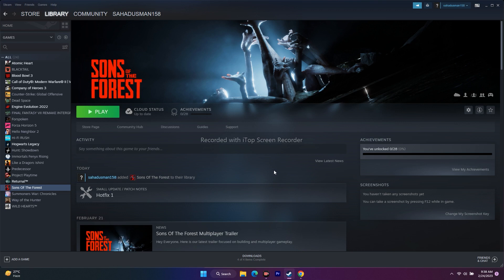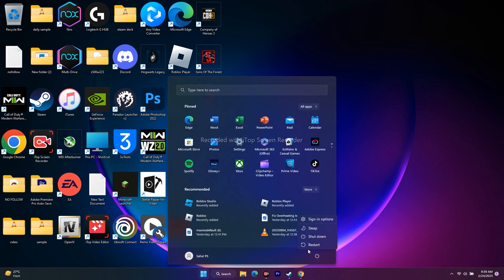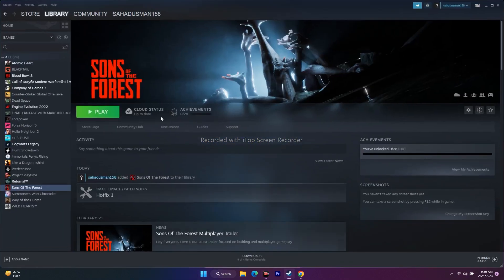So how are we going to fix this? Let's move to the workarounds. The first one is to do a simple restart. Try this — sometimes a simple restart can fix a lot of issues. Go to the Start menu, click on the icon, go for Restart, then try to play the game.